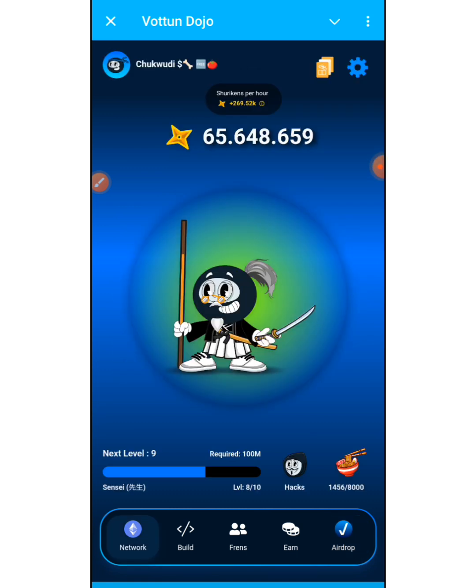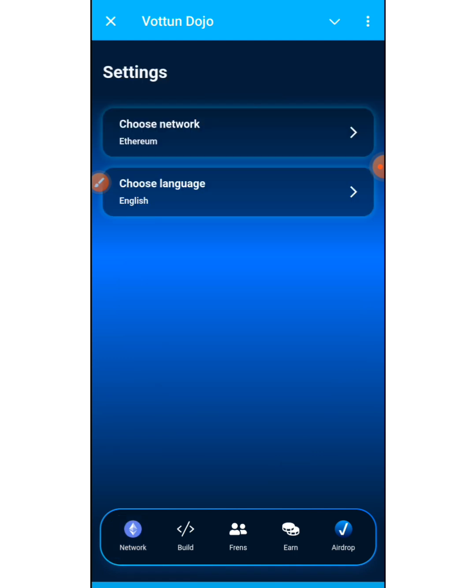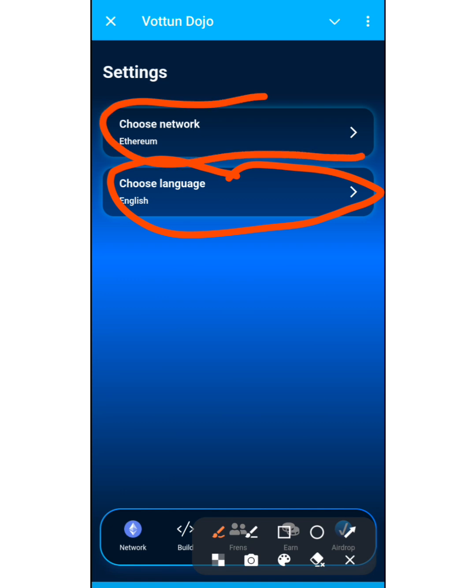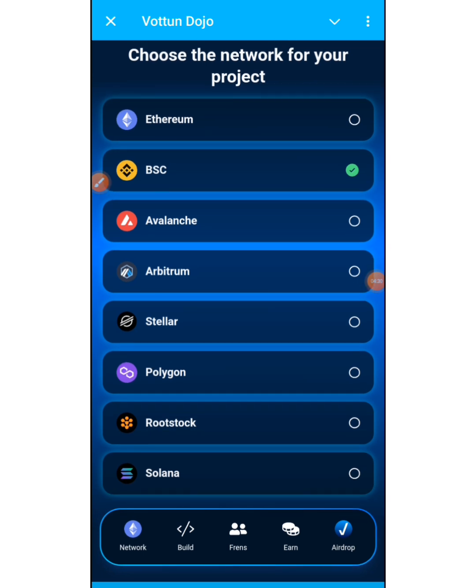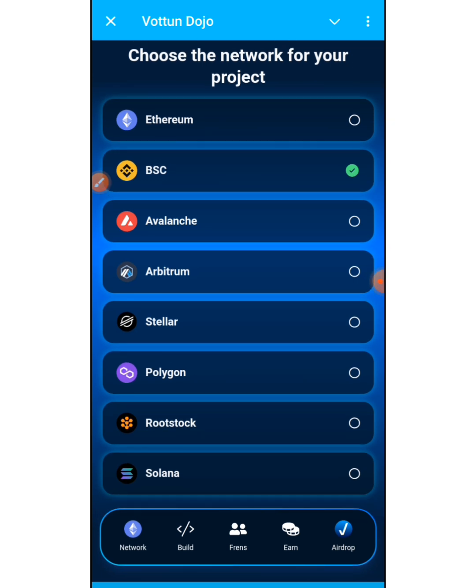In the Settings section, you can choose your language and also choose your preferred blockchain network for the project. You can see different blockchains available here, so just choose any one of your choice. Now let's go straight to the daily combo for today.